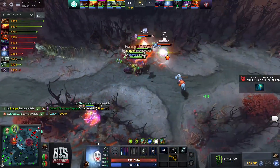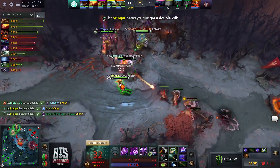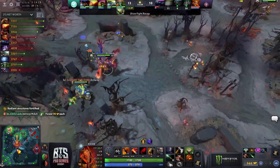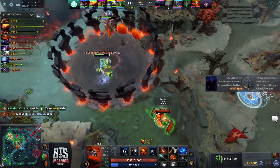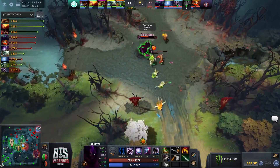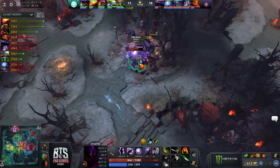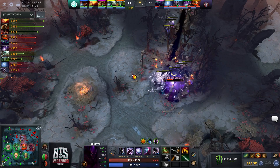Mid lane tier one, Beast Coast has to defend this. Gremlo walking in trying to tank the tower with the Arena, but the tower is just getting melted. Chris Luck gets it denied at least by Mars. There's nothing these reptilians can do against the lineup of Beast Coast right now — getting absolutely demolished. Arkosh have their Orchid but what are they going to do? Lifestealer has a Basher completed. Lena already has Eul's and BKB. Arkosh really split — they get the Doom onto Mars, a fantastic opener.